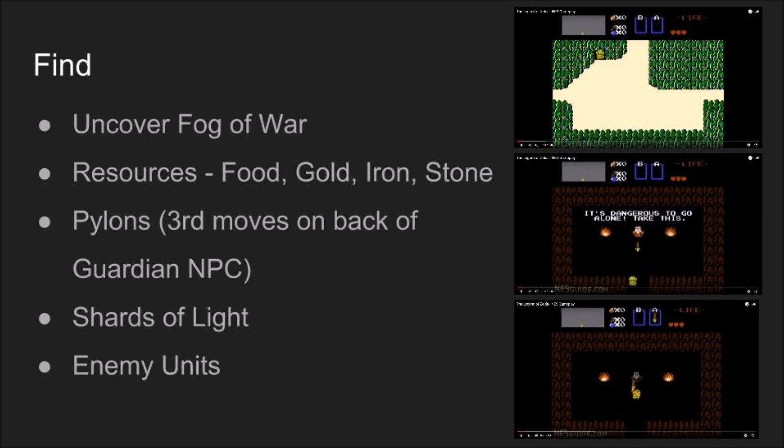Units can find shards of light that buff the player's Wardens of Light. Units can also discover pylons that enable the player's Wardens of Light to access the Spire. There are three pylons to find: one located on each side of the map, and one that moves position in the center. A player must discover and control two of these pylons to enter the Spire.